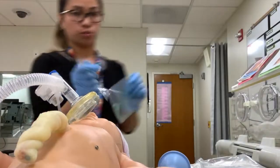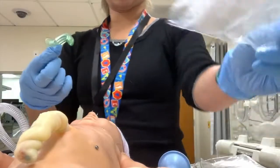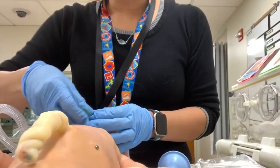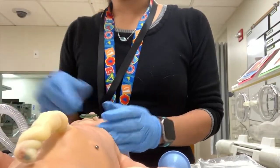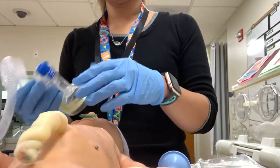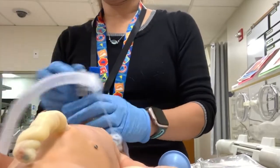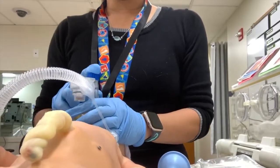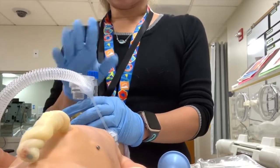Continue PPV: breathe two three, breathe two three. This is where you may need to put in an artificial airway — the oropharyngeal airway goes in sideways or backwards and then you flip it. Then continue: breathe two three, breathe two three, breathe two three — that's 30 seconds of PPV.